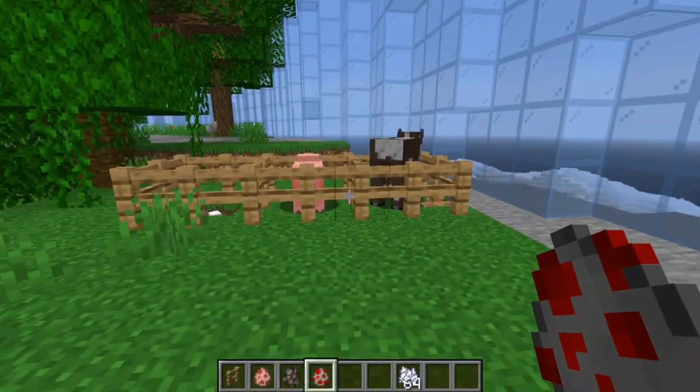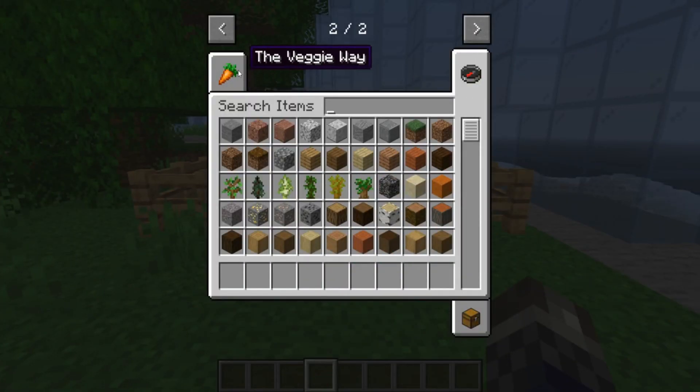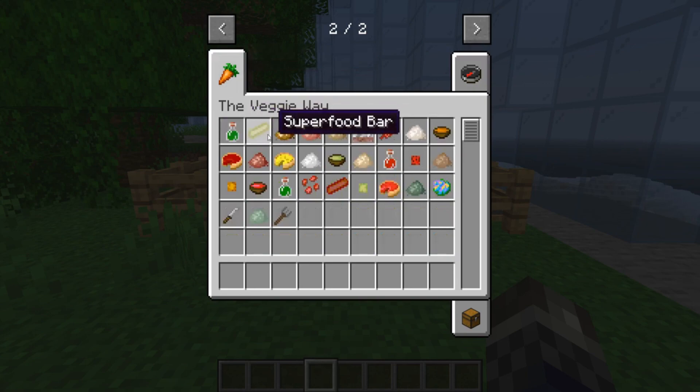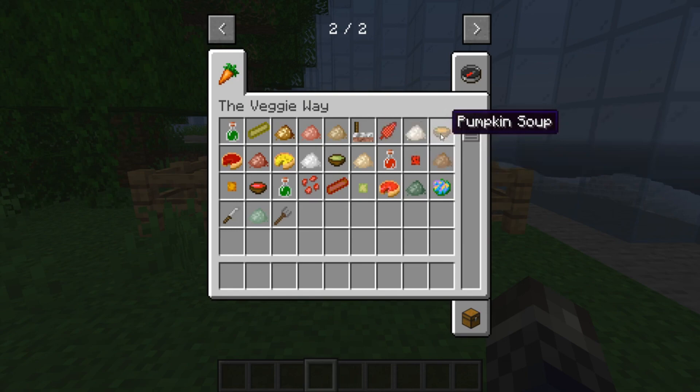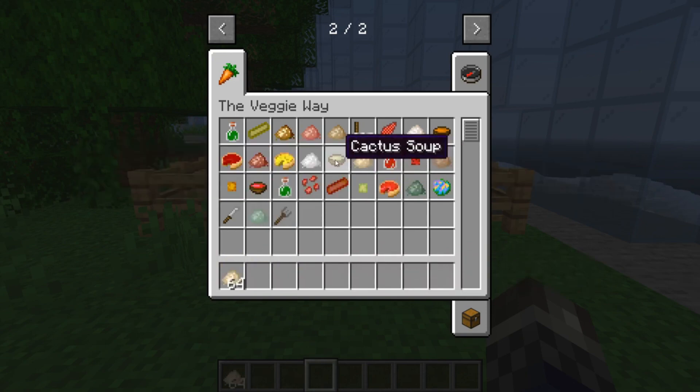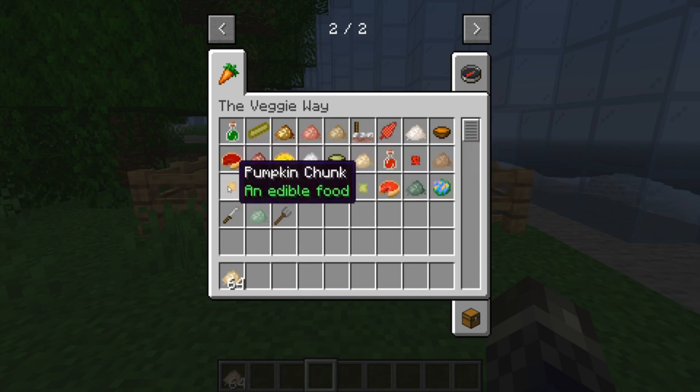The Veggie Way. With so many mods adding new meat items or extending the use of eggs, this little mod is added to the list for all you veggies out there. Basically, The Veggie Way is a mod designed around offering the player highly nutritious new food alternatives to the meats in game. This mod works great with other mods such as the previously mentioned fruit trees mod and also the farming mod Pam's Harvest Craft.